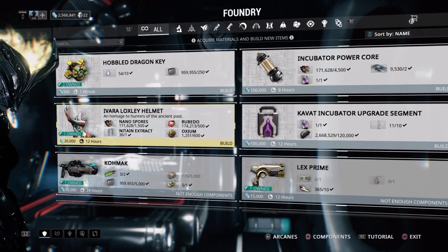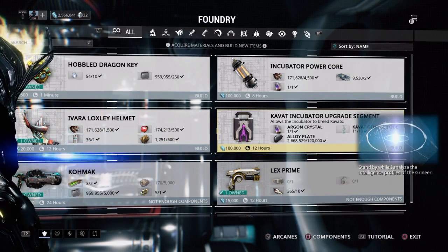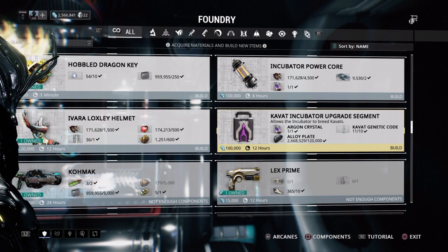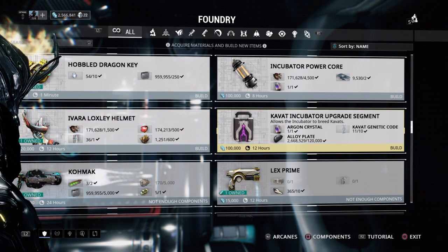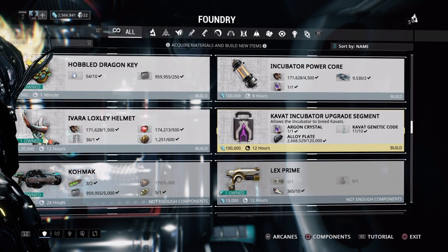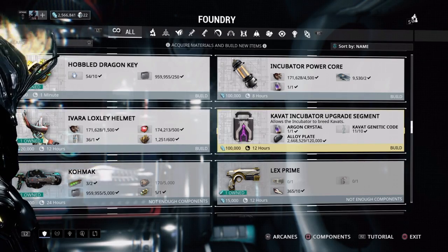Once you get this blueprint, you're going to need 10 genetic codes to get it to start building before you can do anything Kvats-related. The problem is that to get the Kvats genetic codes, you need to go to the Orkian Derlik and scan Kvats with your synthesis scanner or your codex scanner. The drop rate right now is horrible — I went in there, scanned 10 Kvats and got one genetic code. I also have friends who scanned 20-30 Kvats and haven't received any codes yet, kind of like the horrible drop rate on Kubrow eggs when they first came out.